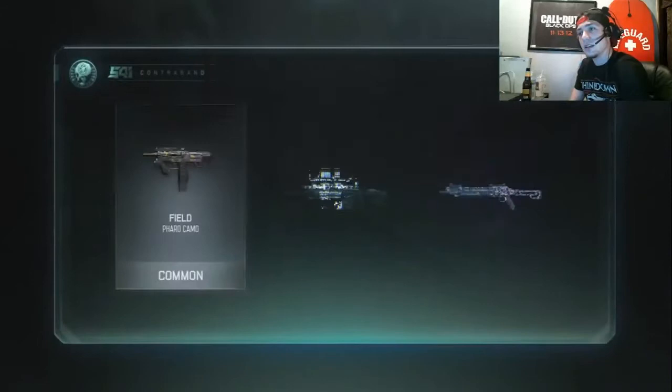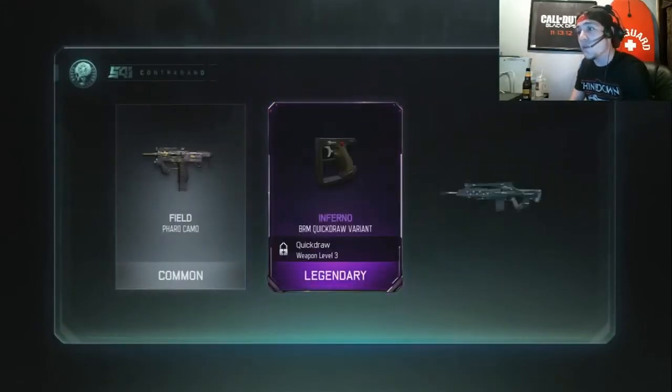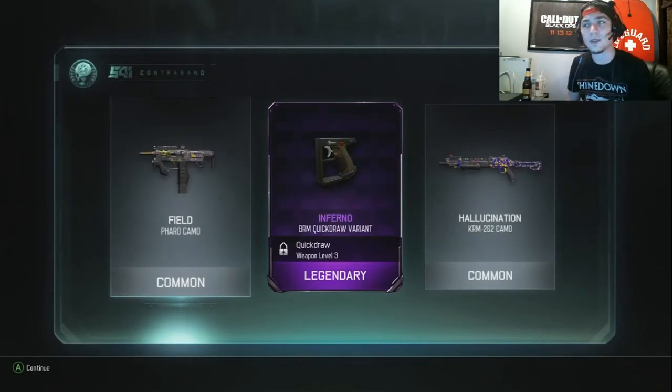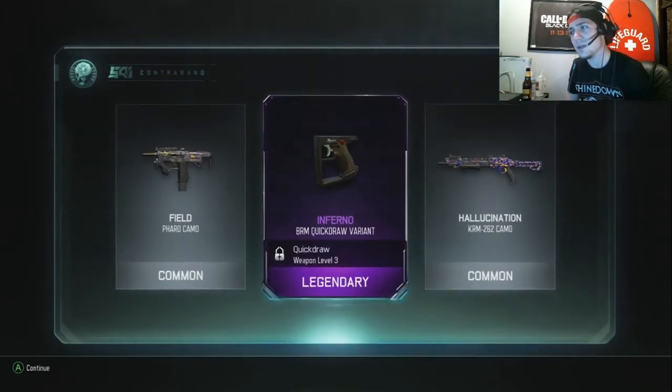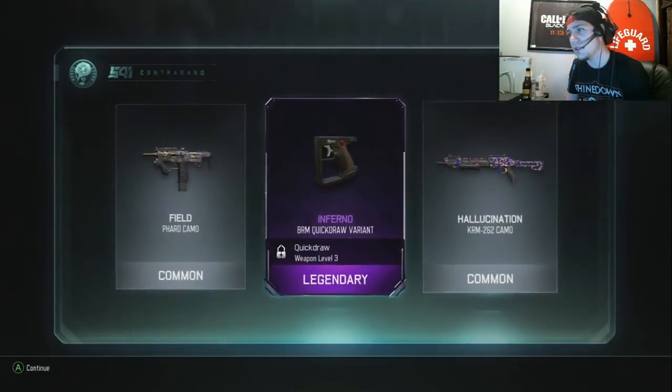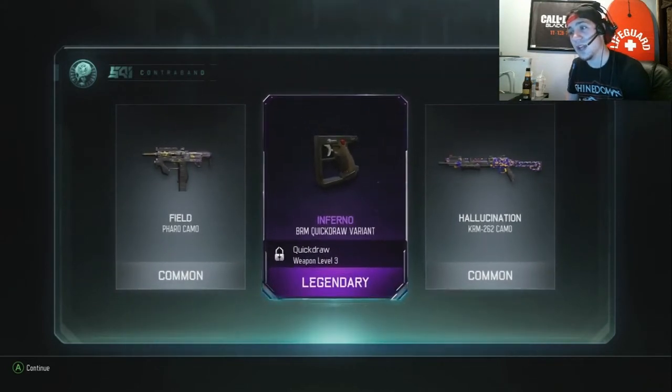Number two. Field. Field. Ooh! Inferno — BRM quickdraw variant. Wait, what's the BRM? What weapon is the BRM? That's a legendary drop. That's legendary.